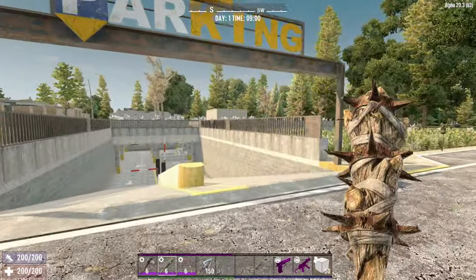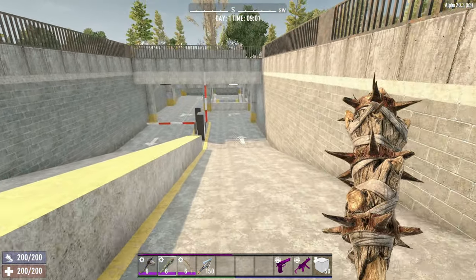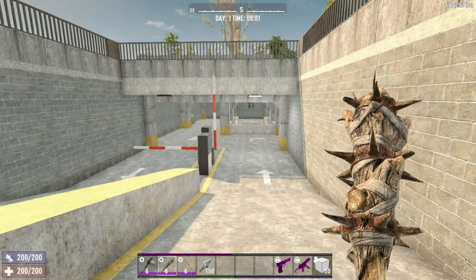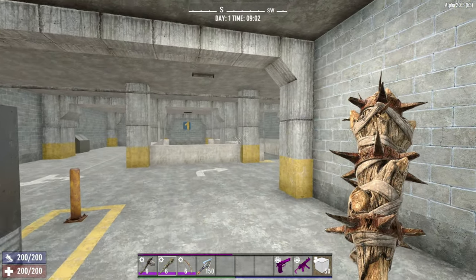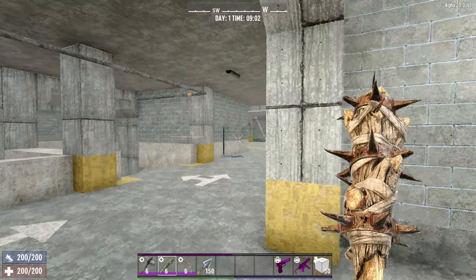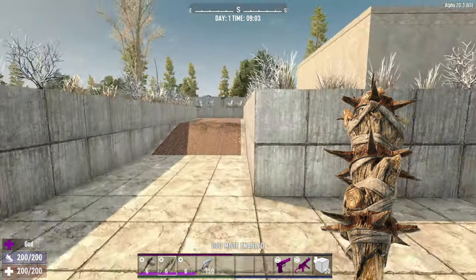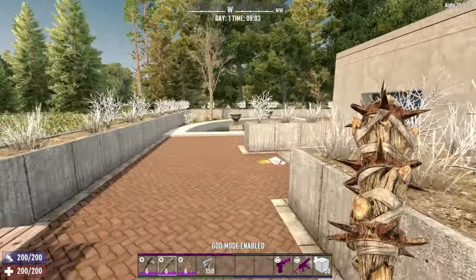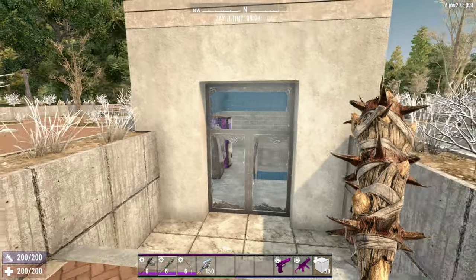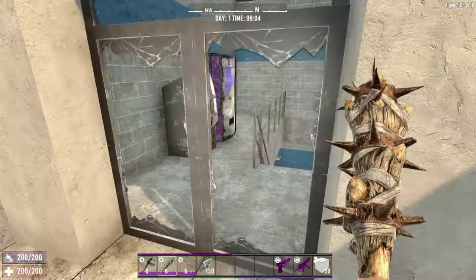So this random world generated little tile is known as RWG underscore tile underscore downtown underscore cap. And the parking is one of the two main POIs. There's a little door here that's broken. And if I just nip up here to the very top, then we will see another way to get to the same place - via the kind of back entrance.